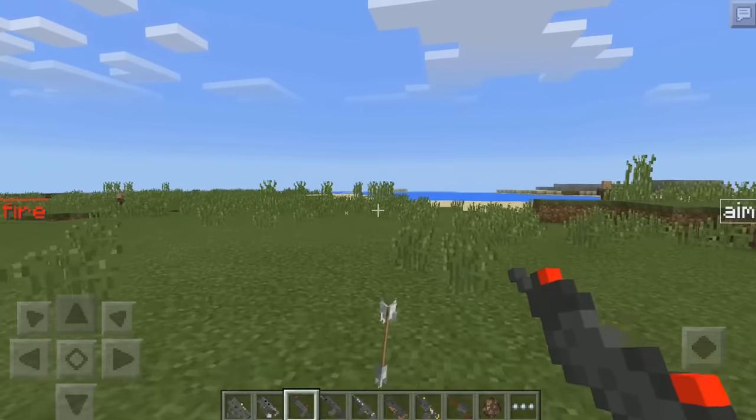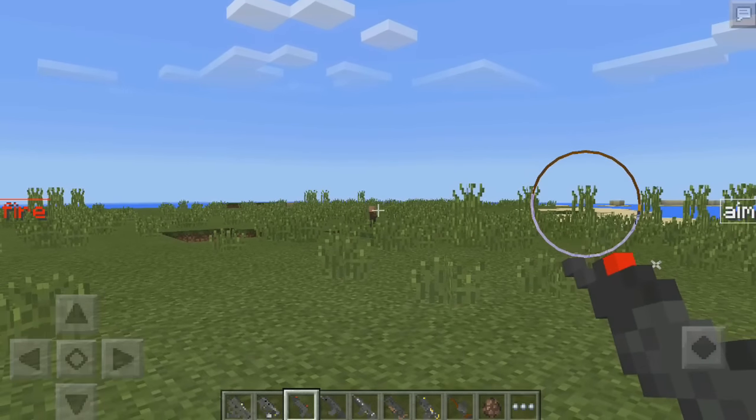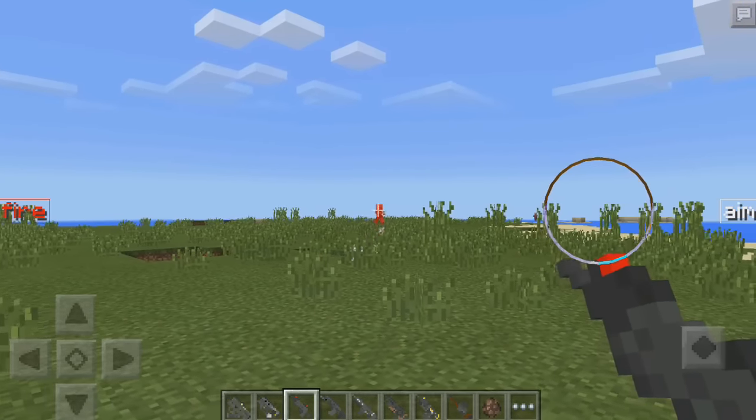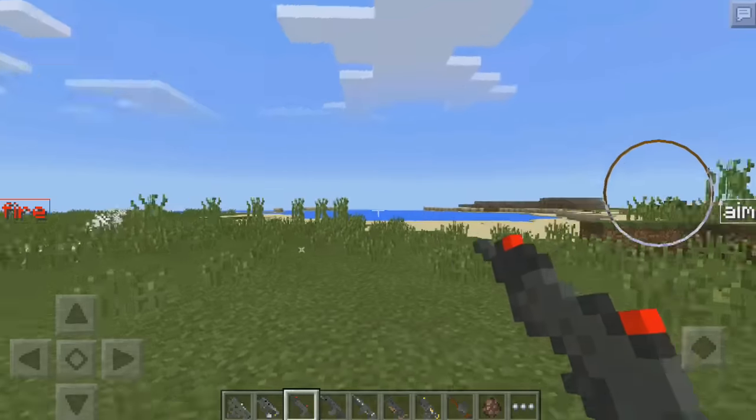I don't even know these guns from Black Ops, only a few of them. Let's press aim and fire — there we go. It's kind of like a shotgun, I think. There we go, awesome stuff.